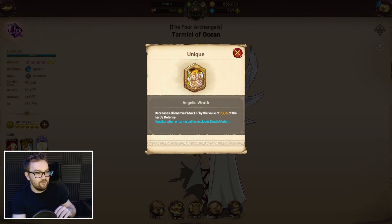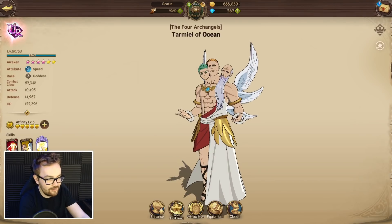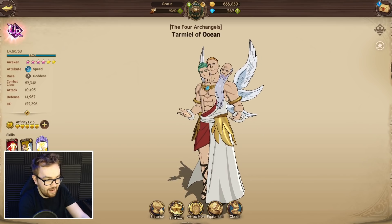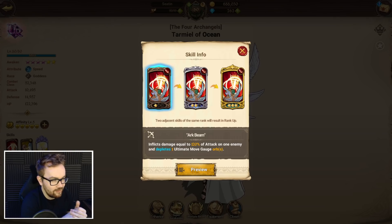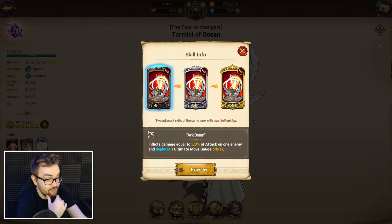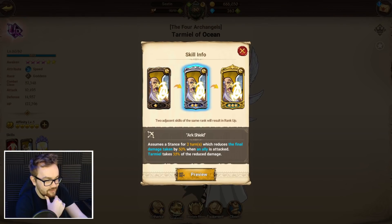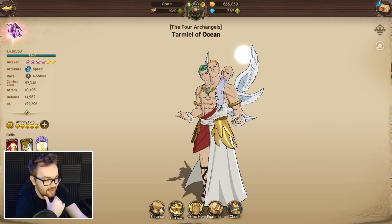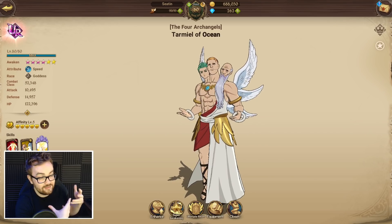His unique ability decreases all enemies' max health by the value of 200% of his defense as soon as you enter the battle. It's like reducing max health immediately, which is even more valuable than immediate damage. The only thing that scales off attack is his single target drain — and the only time this will fail is if you're fighting something like a Valenti comp. But it still hits like a truck on the gold card even with a full defensive setup. He also has his stance damage reduction taunt, and the three core things you really need from this character all scale off defense.